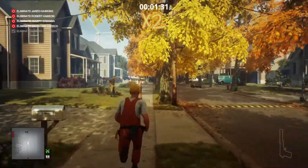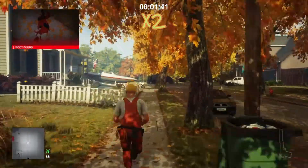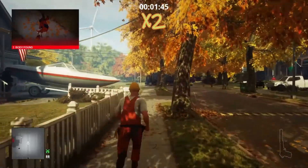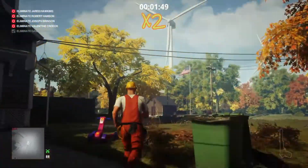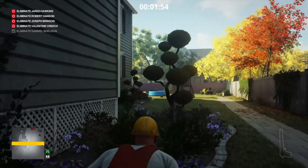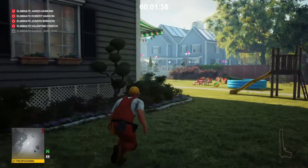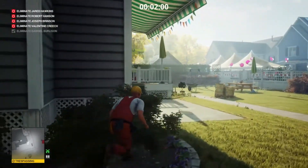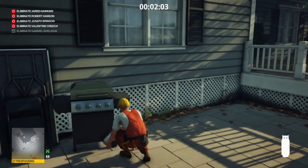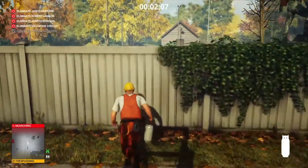We're going to make our way back along the road the same way we came, and we're going to stop off at the house with the boat outside. We'll make our way over the fence and into the garden, where just around the corner we will find two undercover guards and a barbecue which has a propane flask next to it. So we're going to grab the propane flask.